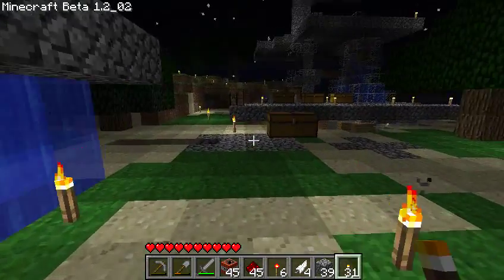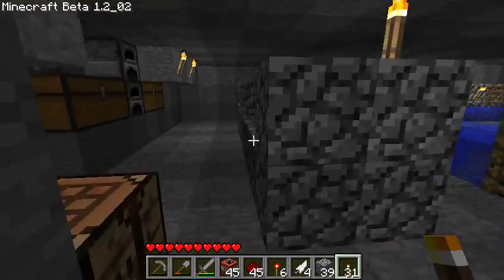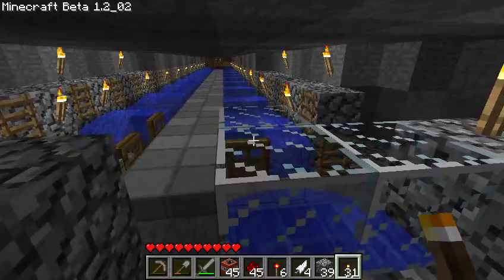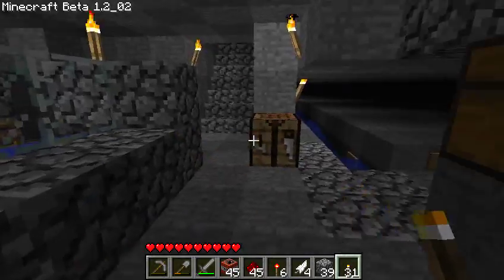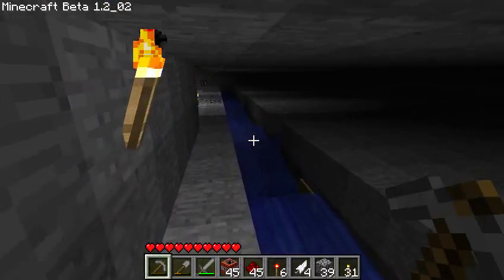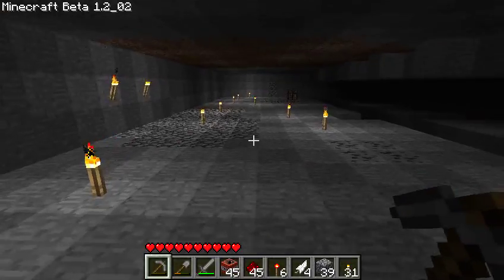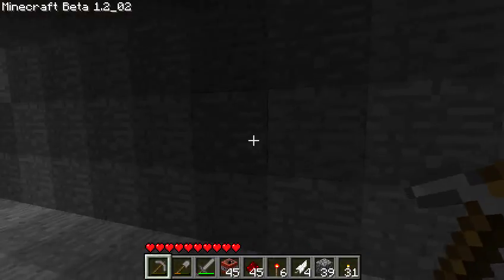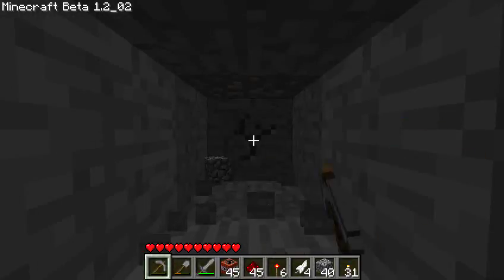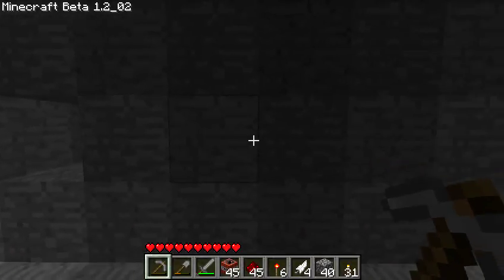I kind of want to get rid of it and reuse this area for the spawning grounds, and then try to build roads at the surface because it'll be easier and faster. The only reason I was building one down here is because I needed cobblestone when I started this world, but now I have tons.